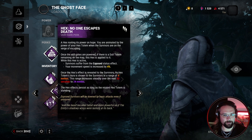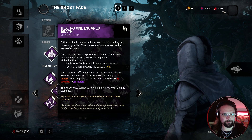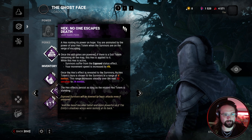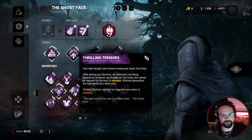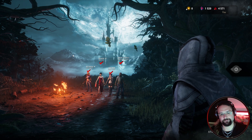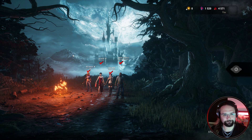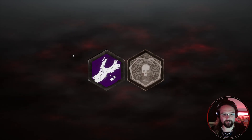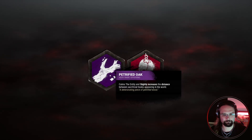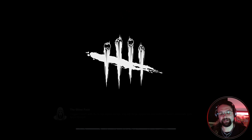Once the exit gates are powered, there's a dull totem remained on the map. The hex is applied. Survivors suffer from the exposed status effect. Your movement speed is increased for 4 seconds. This blocks the generators that aren't being repaired for 16 seconds. I quite like that one. I think I've got another hex one after that one. And the last one's the crow one - when they walk past crows, it tells me about it. My hooks are further apart.